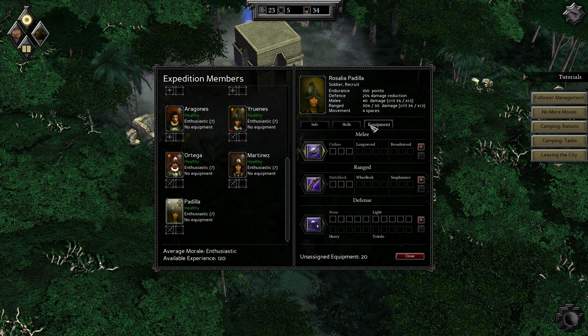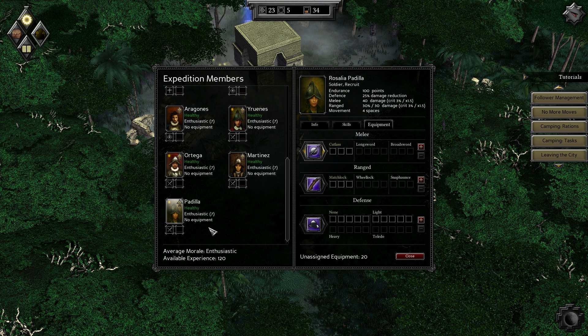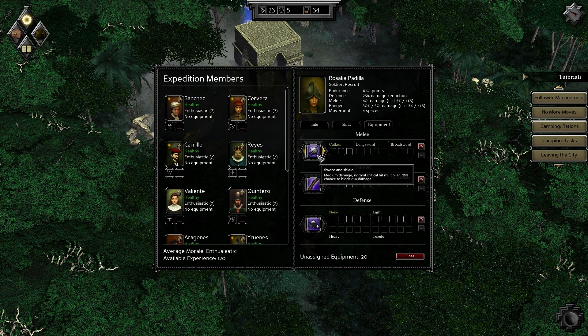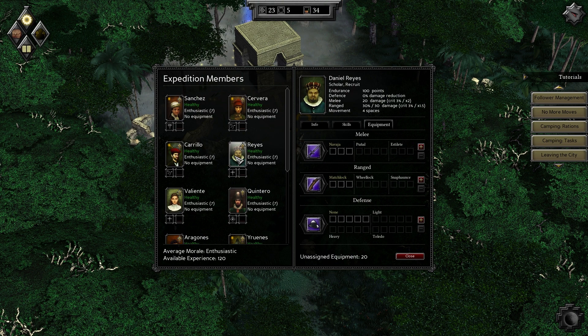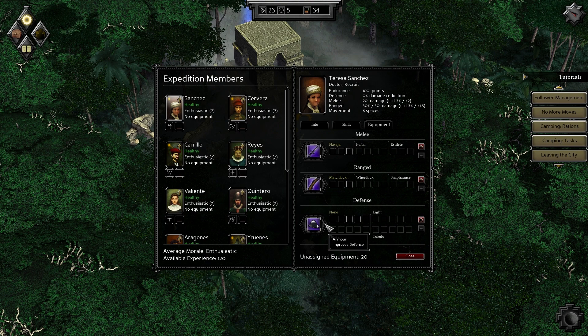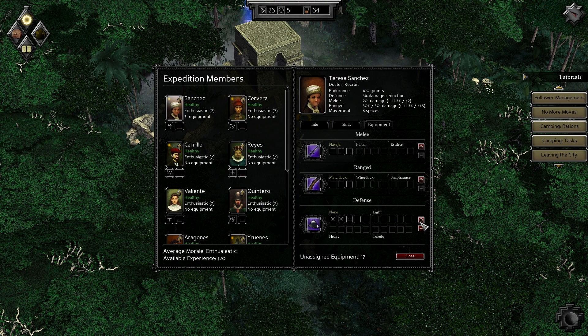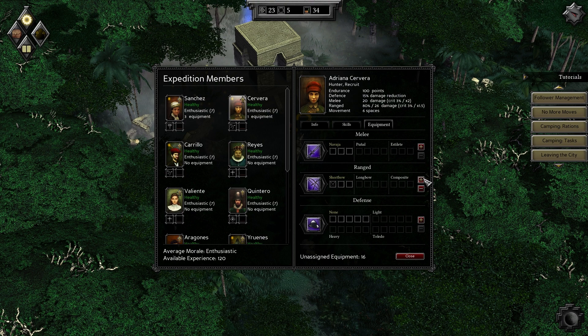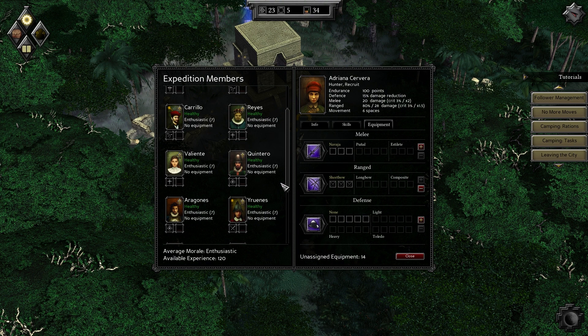Oh, so you use your equipment that you have stored to make them better — is that basically it? Let's start with a matchlock. Short range, sword and shield — it only has a cutlass. I feel like we should start with a doctor, improve her defense. Let's give her three equipment pieces. Also a hunter — let's give them some better bows. Soldiers I would prefer to be better at defending. Cutlass — give them three.